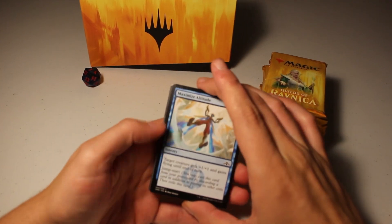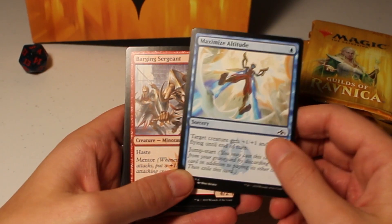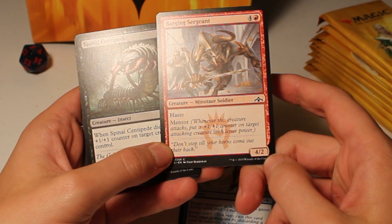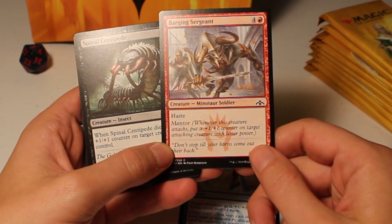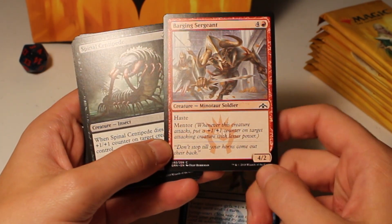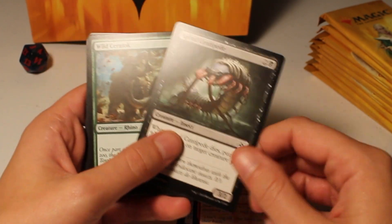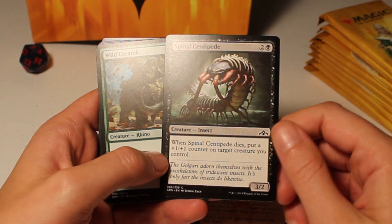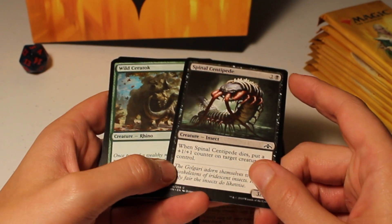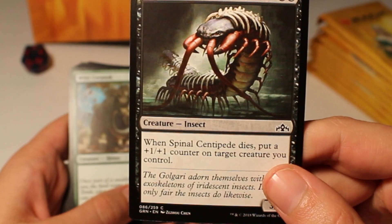First pack: Maximize Altitude, a blue card — target creature gets +1/+1 and gains flying until end of turn. Barging Sergeant — red, has Haste and Mentor. Mentor is a new keyword: whenever this creature attacks, put a +1/+1 counter on target attacking creature with lesser power. That seems like a Boros favorite. Spinal Centipede — when it dies, put a +1/+1 counter on target creature you control. That would be fun with Golgari — killing things, bringing them back.